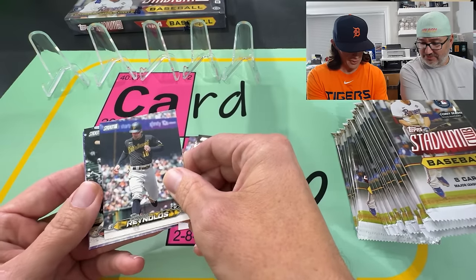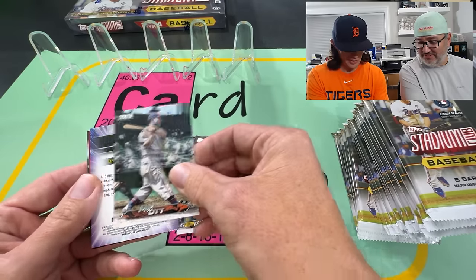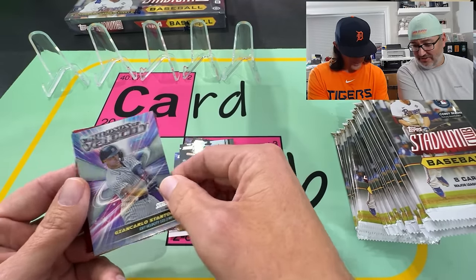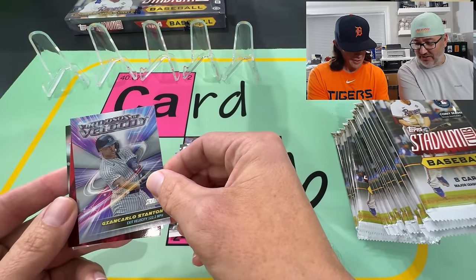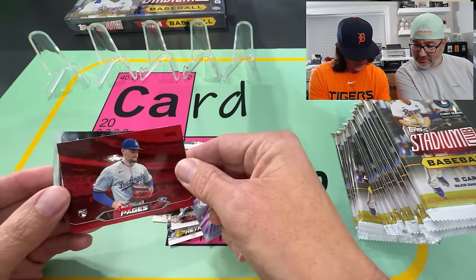We got a backwards one — we don't know if that means anything yet. It's a good one — John Carlos Stanton. I don't know what that red card is, but that's just the Virtuoso Velocity, one of their standard inserts. And Andy Page's red — all red.